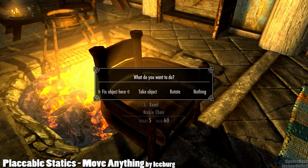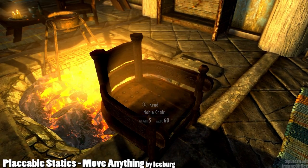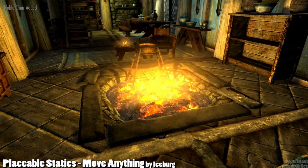If you want to place the chair somewhere — like right in the fire — you can fix the object, which makes it refresh and stick to the game rules, becoming static again so you can sit in it. You can also take the object back to your inventory, rotate it on the Z, Y, or X axis, or reset it back to the default flat state if you mess up.